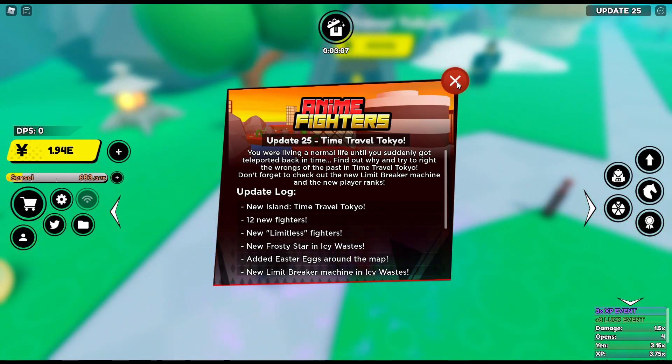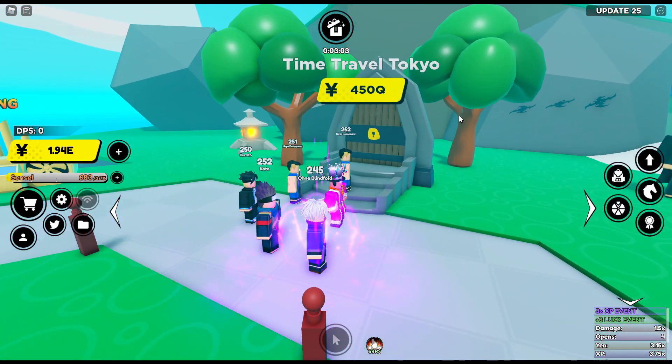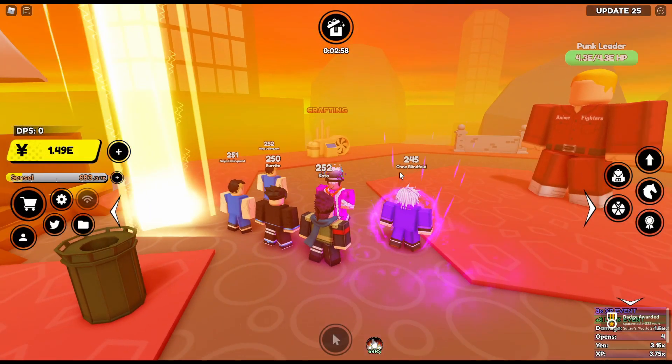This is update 25. The new map, Time Travel Tokyo, costs 450Q. Obviously this is based off of the anime Tokyo Revengers, you've probably heard of it.